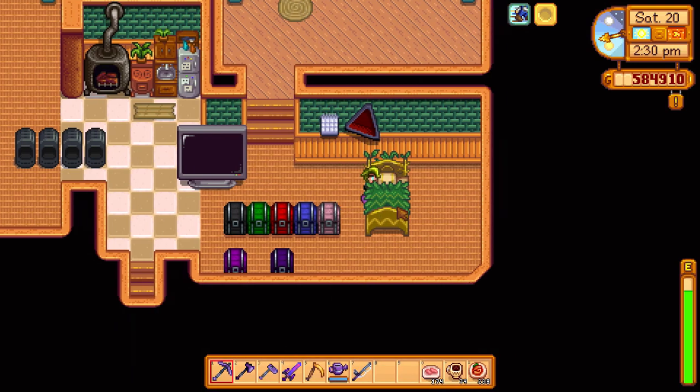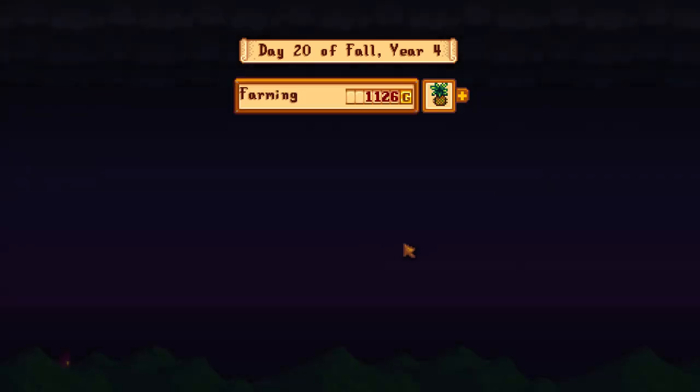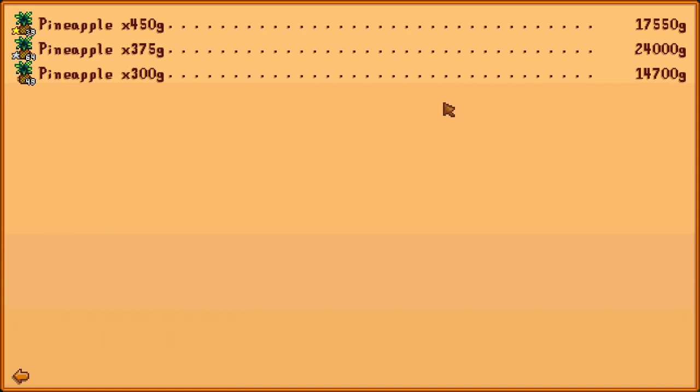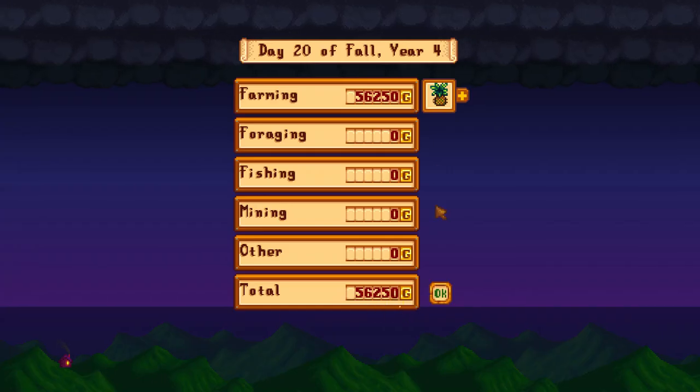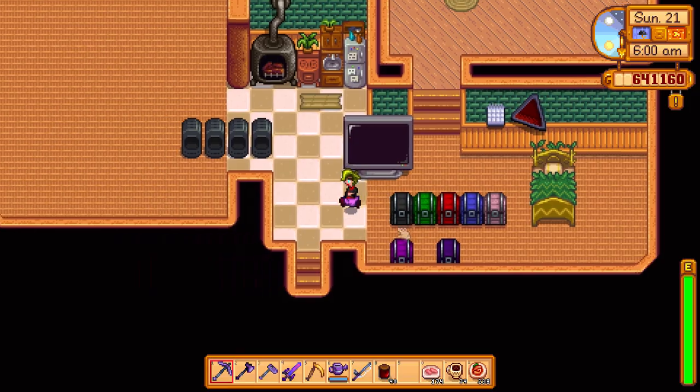This is pineapples and pineapple jelly using the preserve jar. As you see, one harvest is $56,000. I forgot to sell the jelly, I think. Oops. Don't worry everyone, I will sleep again to show you the jelly. So don't be jelly — $56,000 without selling the jelly. That's crazy.